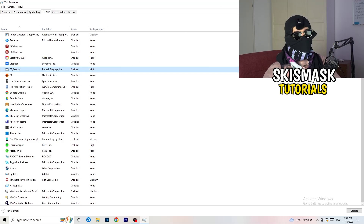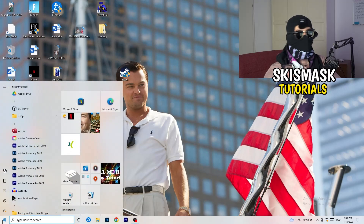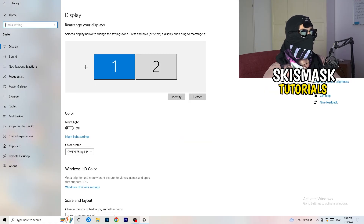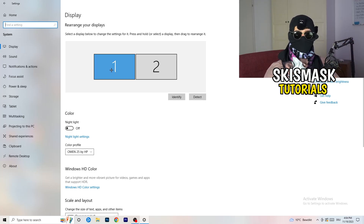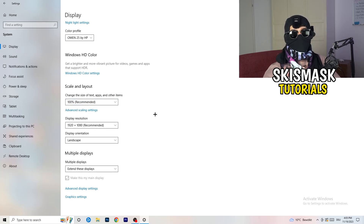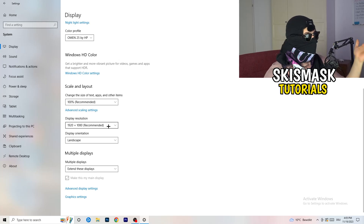Next, open Settings again, go to System. Identify which is your main monitor — the one you play games on. Scroll down to Scale and Layout. Change the size of text, apps, and other items to 100% as recommended. Display resolution is really important: it should match your in-game resolution. If you're running 1920x1080 in-game, set your display resolution to that as well. Make sure they are the same.